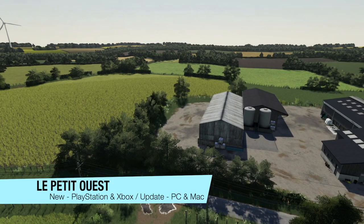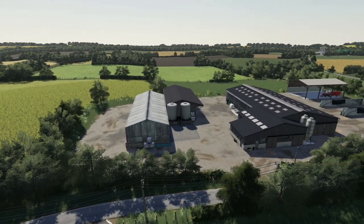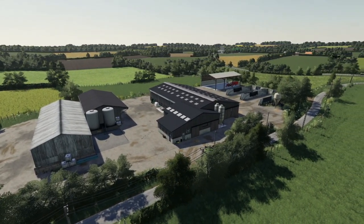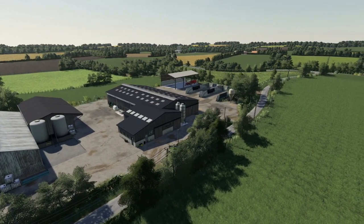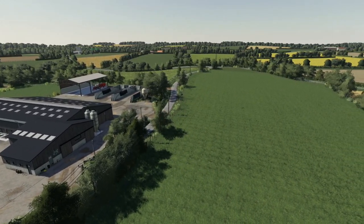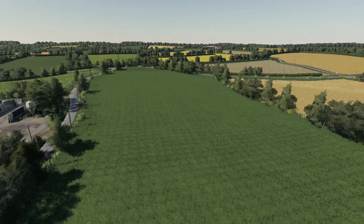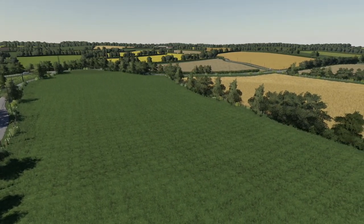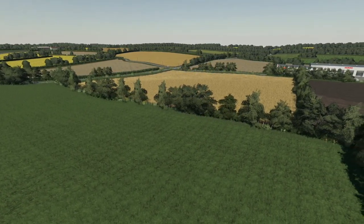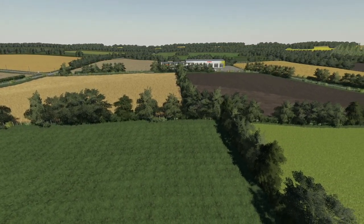I said we had a new map for console players - it's an update for PC. It is La Petite Oeste. Welcome to the west of France in the department of Loire. You will find two farms, cows and pigs, around 55 fields of various sizes. They've added BGA, sheep pens, and grain silos to the cow farm. A second water point, hedge collisions have been removed on the map, and they've added details to the points of sale. That was an update PC players got. James Log 1.0.11 console release - console players can now enjoy this beautiful map by Tom Agri, La Petite Oeste.